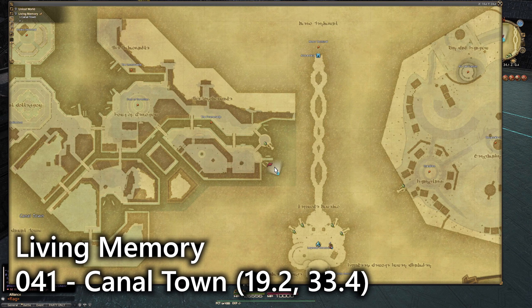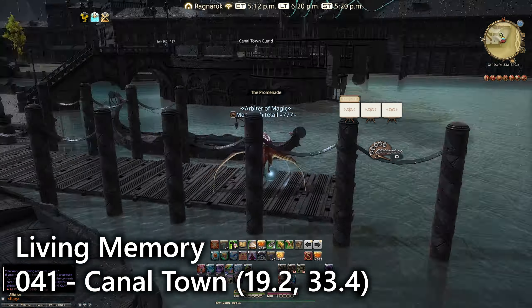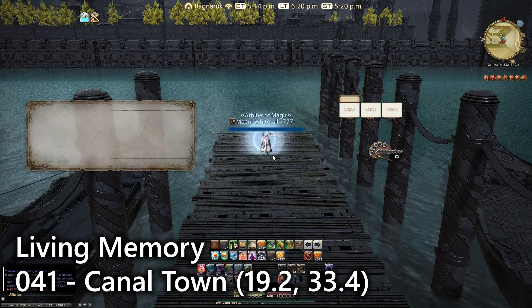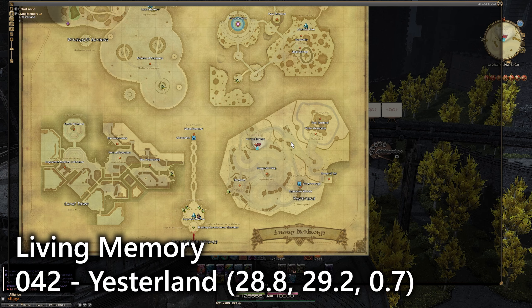Then we have entry number forty-one, which is actually in Canal Town. Just a little bit over from the main Aetheryte where you start, you'll find in Canal Town just on the eastern tip a little pier section — from where you would come down with the normal transportation methods — and your lookout is right here next to those gondolas.